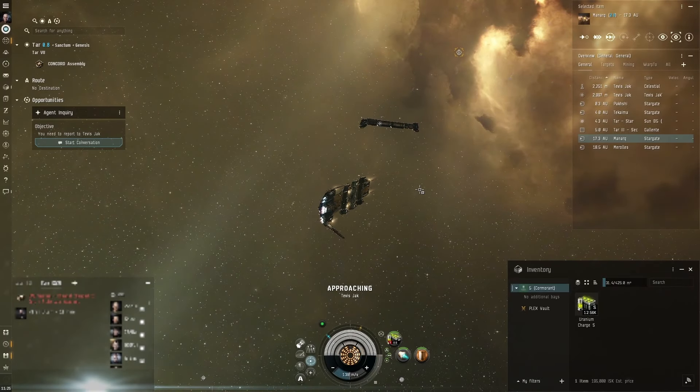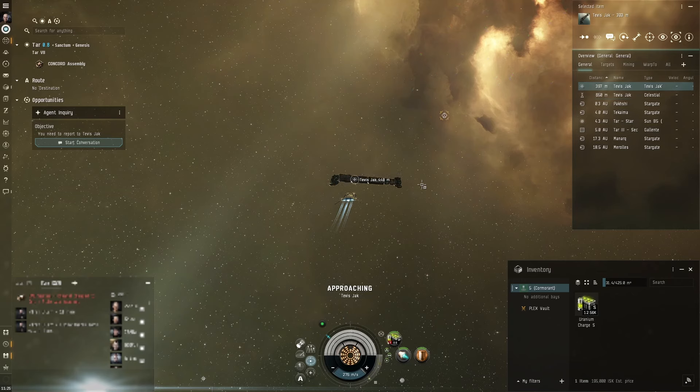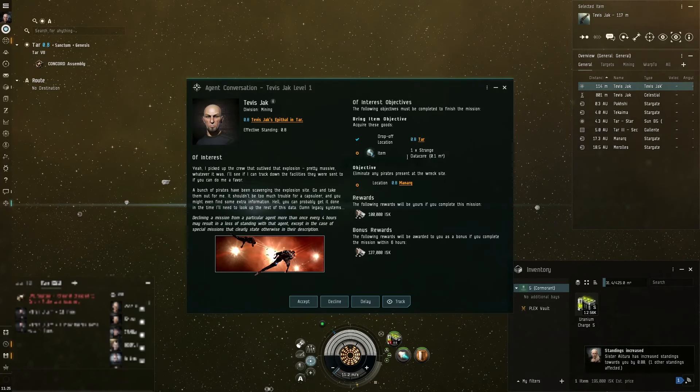If you haven't run epic arcs or cosmos missions before, you might not know that you can get agents floating in space - they're not docked in stations. This is just the second mission on the Sisters of Eve epic arc. If you want to talk to these guys and get missions, you literally just select them or their ship in space and start conversation the same way - everything works the same. Just thought I'd mention it in case you're brand new to that.